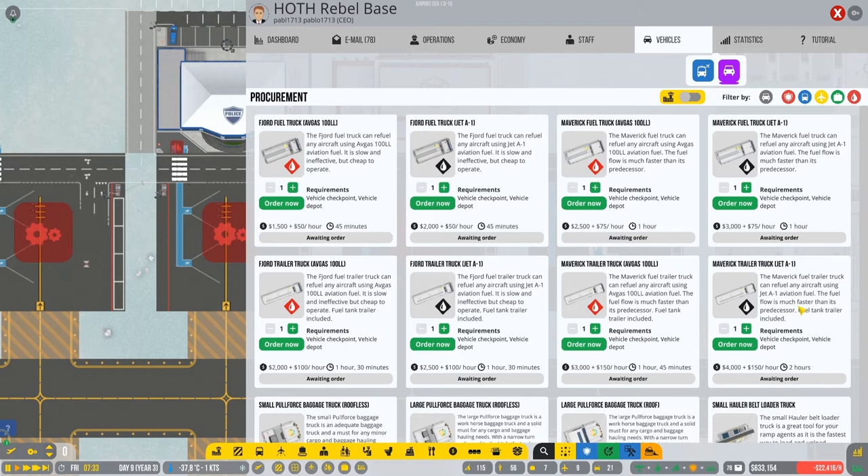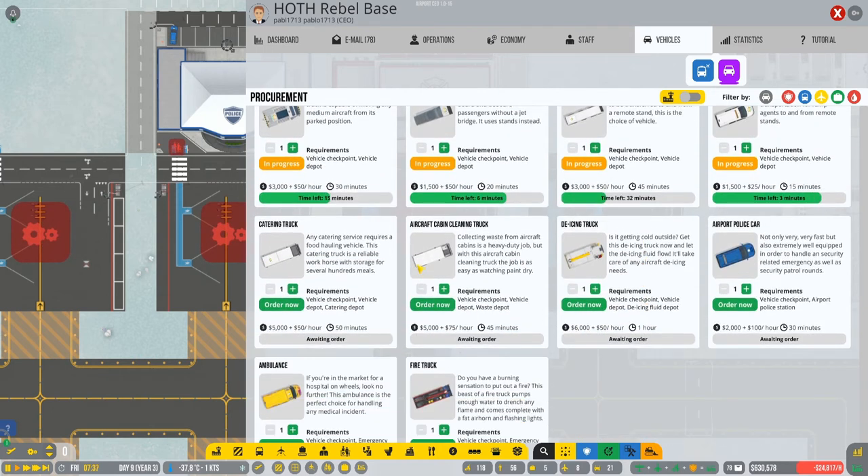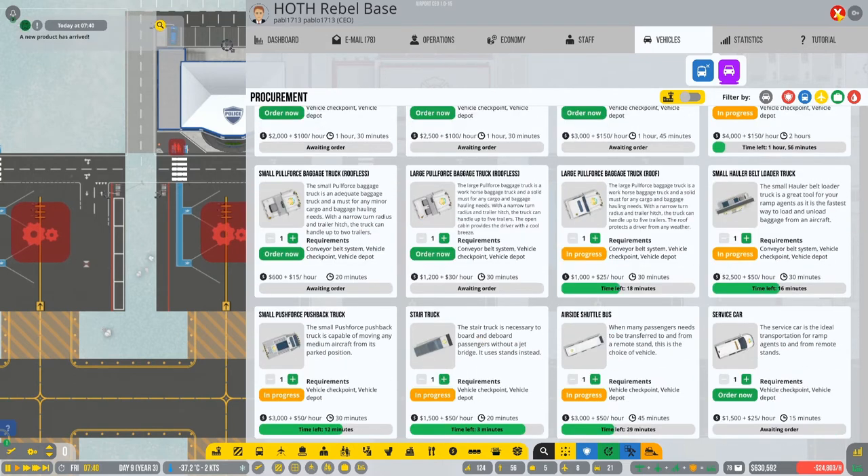We're gonna go and buy additional vehicles for this extension. For sure we're gonna need an additional pushback just to be sure, additional stair truck, airside shuttle bus probably as well, service car again, belt loader again — why not — and the baggage truck as well. As you can see we have the new type of fuel truck. The fuel flow is much faster than its predecessor. So let's buy an additional fuel truck. This is a big big extension. Cabin cleaning truck we have this. I think that's all the additional vehicles that we need.